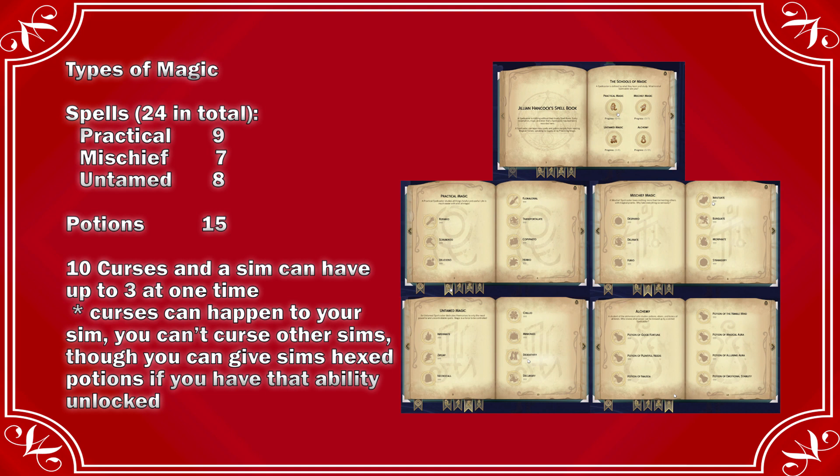There are three types of spell magic: practical, mischief, and untamed. You can see on the screen the number of spells in each category. There are 24 spells in total and 15 potions in total, and that will be tracked in your new spell book. The spell book has a cover sheet that gets updated as you learn spells. You do not know what the spells are until you unlock them — they show as question marks until you unlock them and they get filled in.